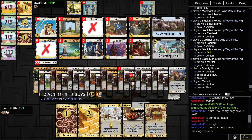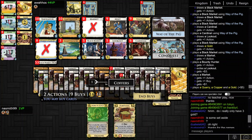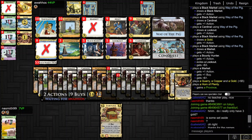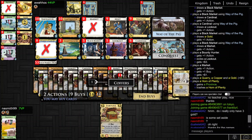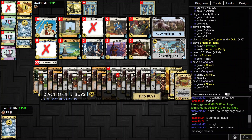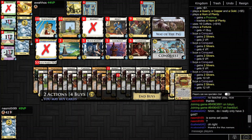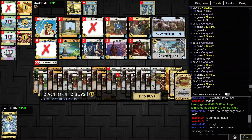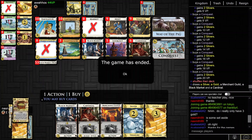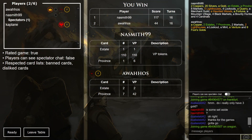It's a Market. This actually seems basically trivial — which is kind of awesome. Oh yeah, the Fool's Gold reaction exists. Let's just click on all of them for funsies. That was a pretty cool game. Black Market really came through for me there. Thanks for watching, everyone. Bye.